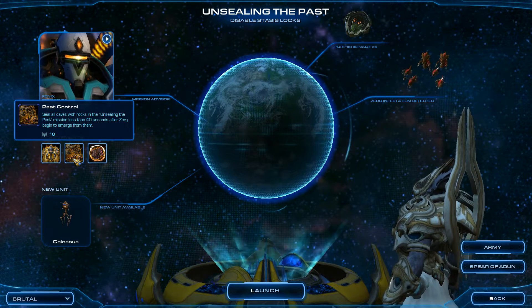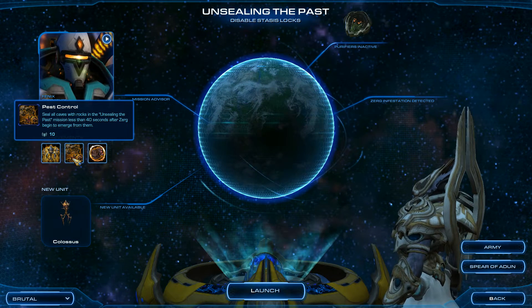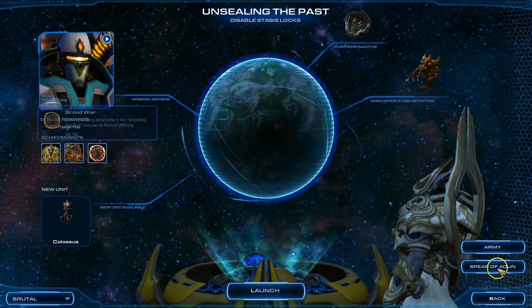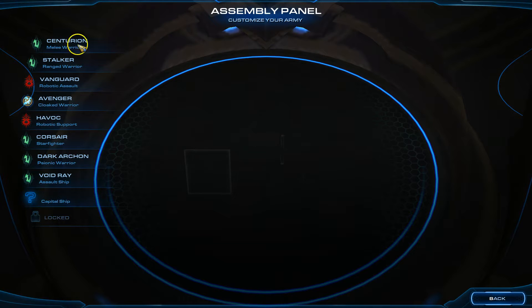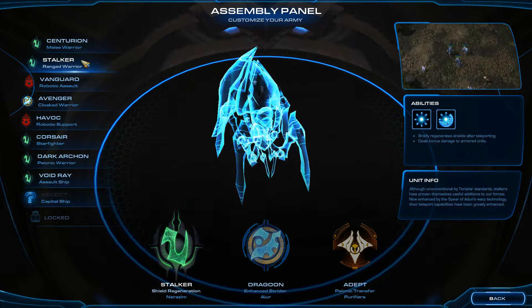This one is very difficult, very, very difficult. So Unsealing the Past missions - less than 40 seconds on all the caves - very, very hard. So for this, I will be using the Charged Centurions and our Blink Stalkers again.